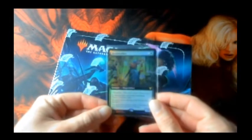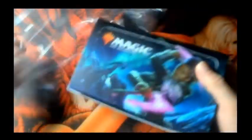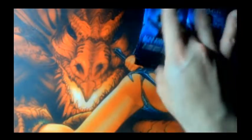Here's the box — it's Kaldheim. We also got our box topper, which is Realm Walker. I don't know if you can see that, but it comes with the box. All right, the only thing we got to do is rip this box open. Here we go, pack one. I know nothing about this set, so we're just going to get into it.